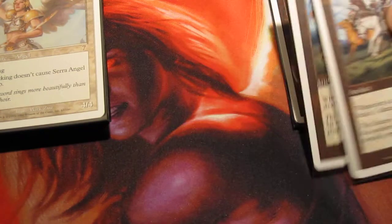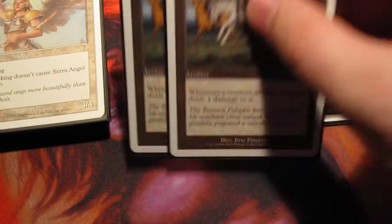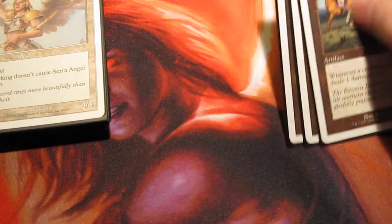Caltrops also tends to do some pinging damage and really helps remove any blockers. Although this does kind of shut down some of my early guys, I would prefer to keep them back for pinging. And then finally, we just have a giant pile of lands.